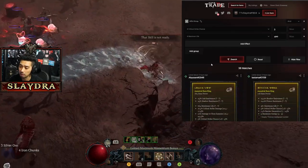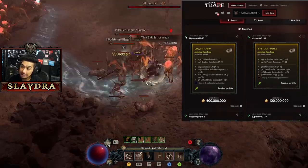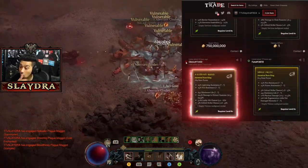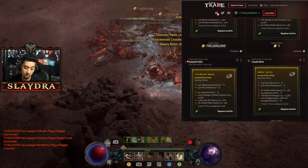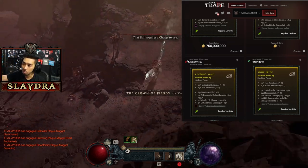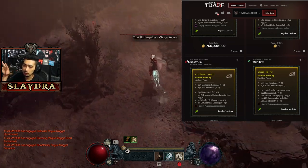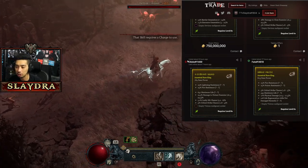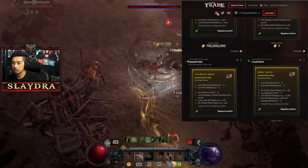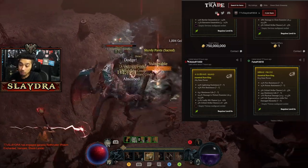Once you click search, results populate. One important thing on Diablo.Trade: the diamond icon next to each listing shows green if the seller is online or red if offline. Red can be annoying, but you can still message them — many people just leave the trade window open on another monitor. There's a sound notification when someone messages you back. You can also connect your Discord and Battle.net account so buyers can add you directly.